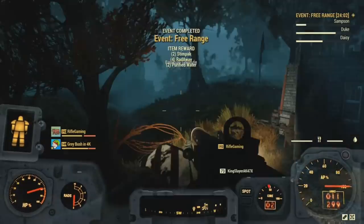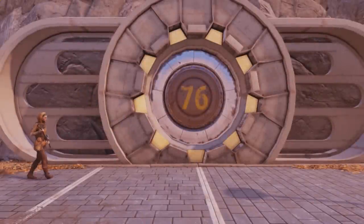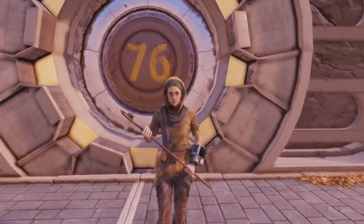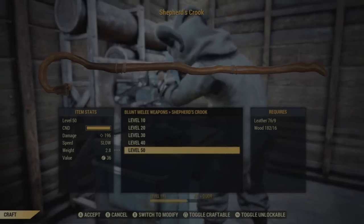The four unique weapon plans that I know of from this event — starting with the most common — is the Shepherd's Crook. This is what we use to herd the Brahmin back to the nearby farm for this event, but you can get it in different modifications, which I will be going over further in this video.